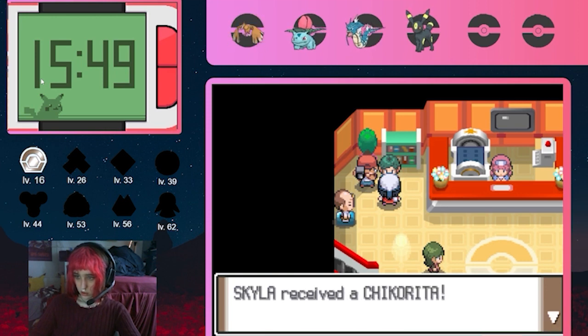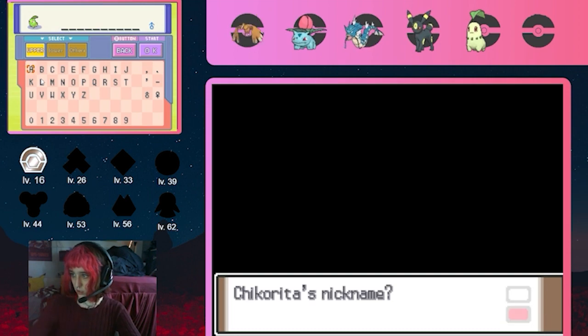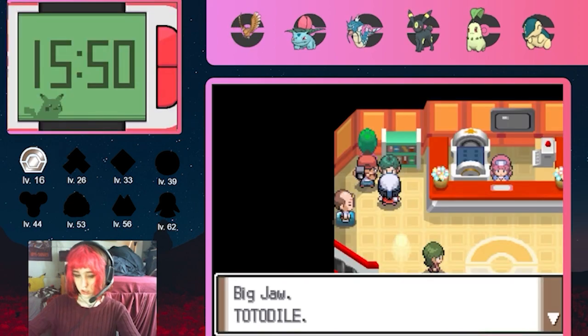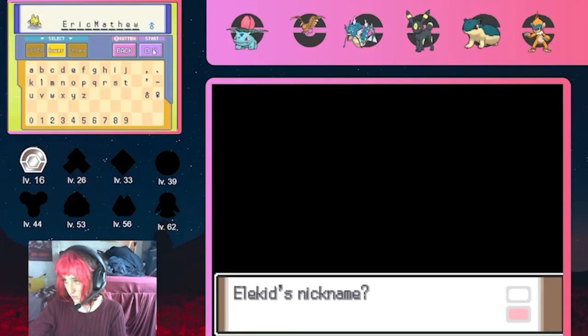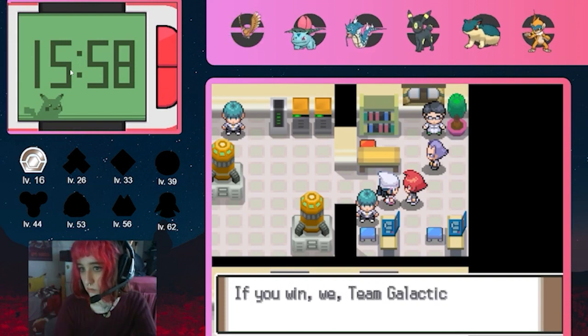Moving on, as we get to Floarama Town there's another reporter with a starter gift, this time with the Johto starters. I decide to pick Cyndaquil, as he has a 50% chance to have Adaptability, which makes his STAB attacks go from a 1.5x damage multiplier to a 2x damage multiplier, making him an offensive nuke. I name him Gus, and he ends up having Adaptability. Then I go to the Valley Windworks where I get an Elekid — I name him Eric Matthew.